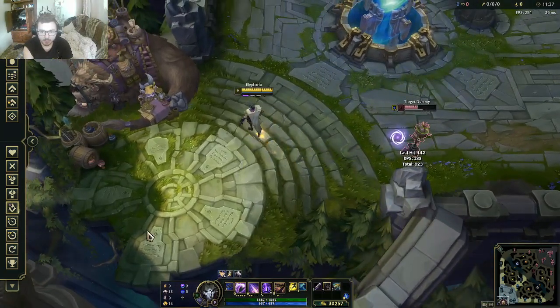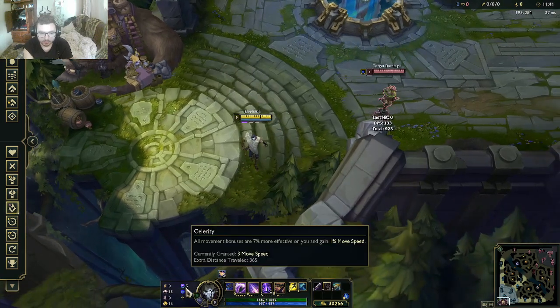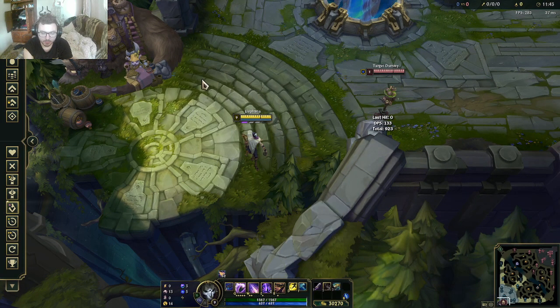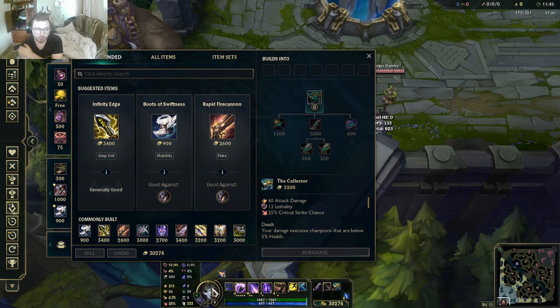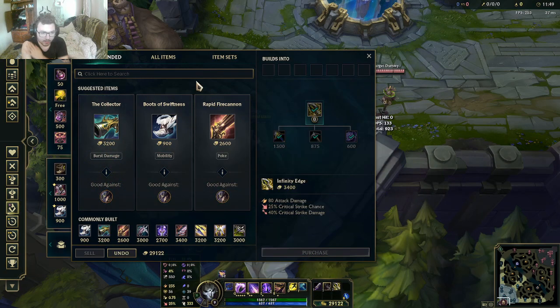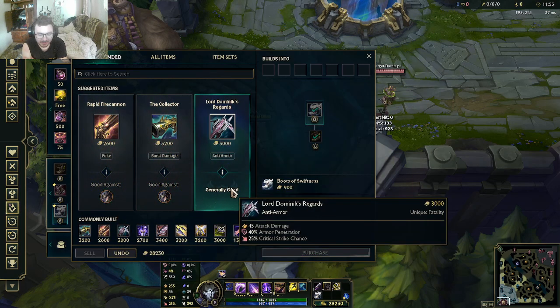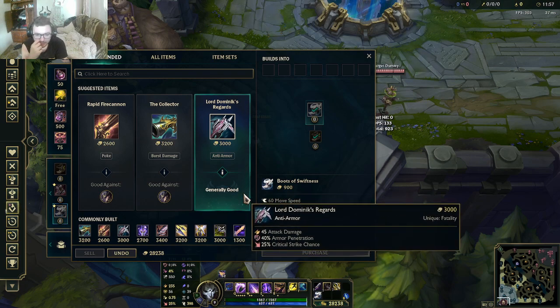Sometimes you get Coup de Grace depending on how many crits you get. We also have Gathering Storm. After Infinity's Edge, you go items of your choice — not Collector. You should go Lord Dominic's if you really want extra damage, or Rapid Fire for extra pen.